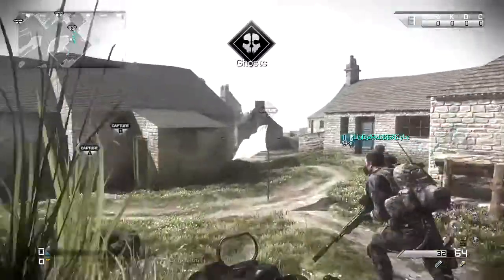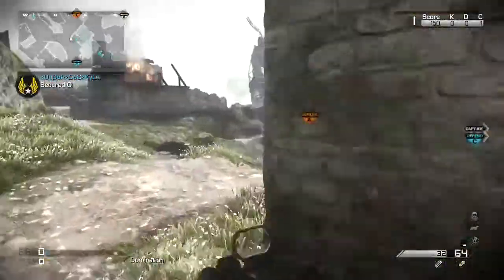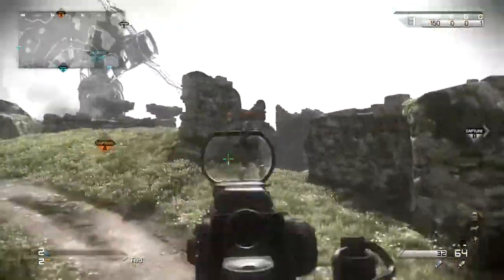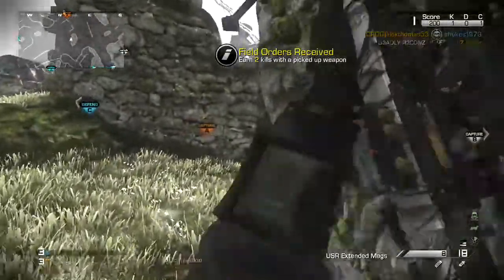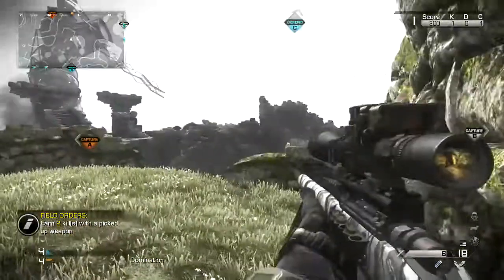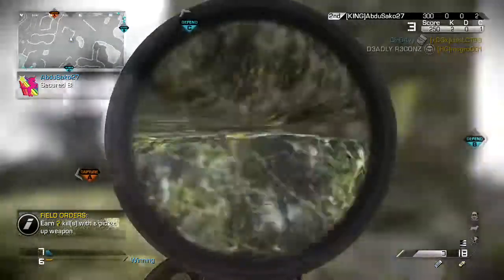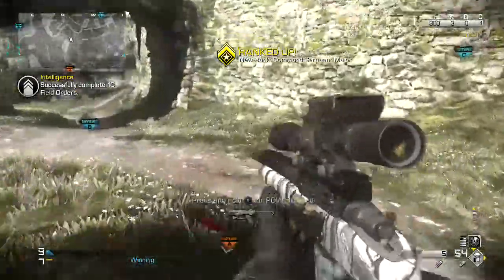Let's get C. Secure your objectives. Securing C. Yeah, damn right we're securing C. And then head for B. Okay, I'll try to do this without getting shot. Securing B. Okay, that's one, and that's two. That's how you get field orders like a boss.